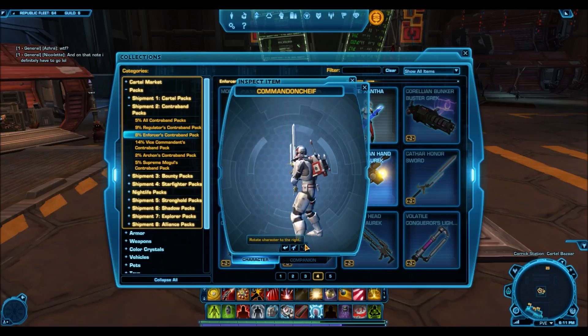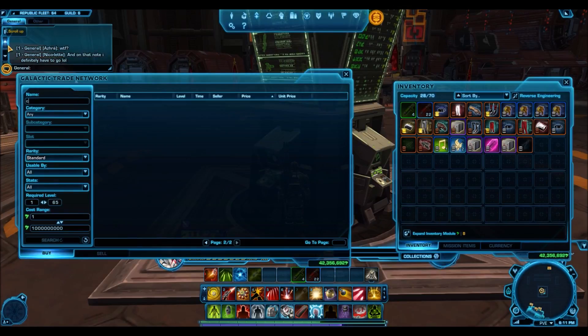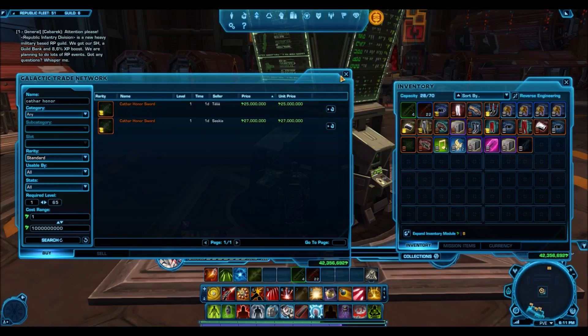Bioware has not really reskinned or remodeled it. If you've been keeping up with the GTN and some of the rare items in game, you might know that the Cathar Honor Sword is one of the rarest and most sought after weapons in the game. It sells for millions of credits on the GTN — as you can see, 25 to 27 million credits. It's up there with the Unstable Arborist lightsaber and the Defiant Vented lightsaber, and it's not even platinum rarity — it's gold. Yet it sells really well at these prices.